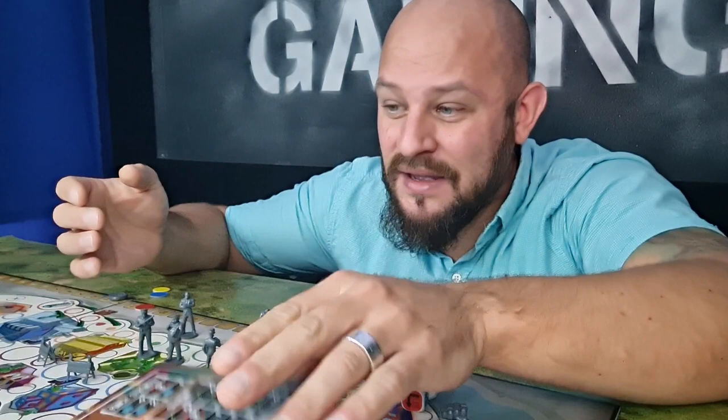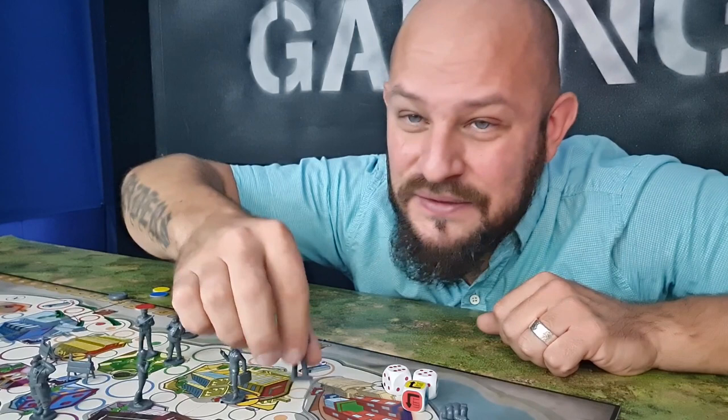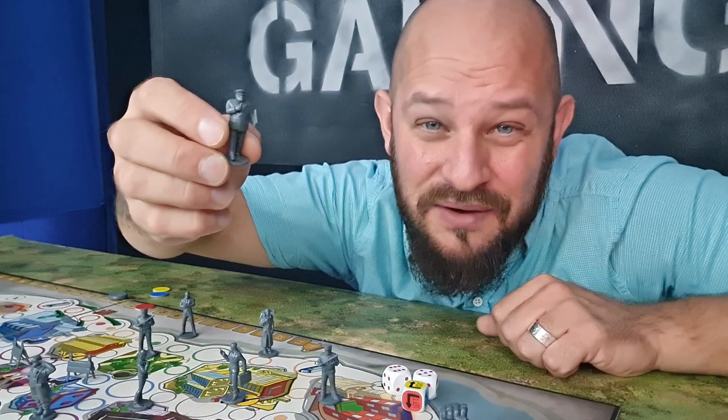These are the ones you will use to move your character along the track. You also have a little police officer that can be put out in the game to block off roads — and you can bribe them. Then you have the little speed obstacles blocking off roads so you can't move in that direction. There's a cool miniature for every character. These are 3D printed, so the real thing once the game is out will probably look a little bit better, but I still think these look cool.